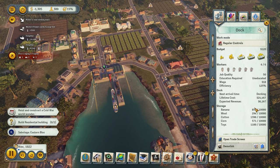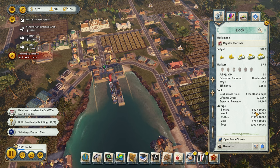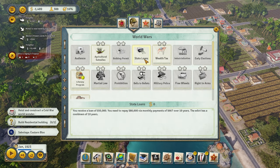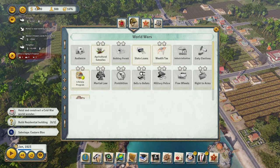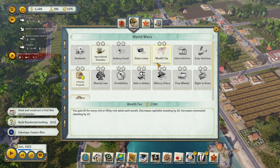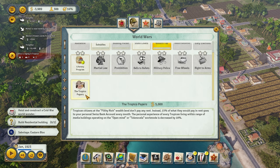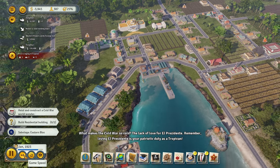One thing I forgot to clarify: some of you say you can get a state loan without a bank. Yes, but with a bank you can get up to 80% — a bigger amount for a state loan. Right now we're starting to go into negative a little bit. My approval rating is not good anyways; I'll show you how to get that turnaround in the modern era. So right now I'm going to enforce the wealth tax to make us a little bit of money here and there. Some people are not going to be happy about it, but it's just part of making money.